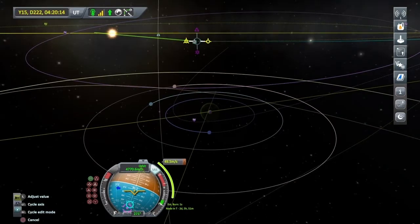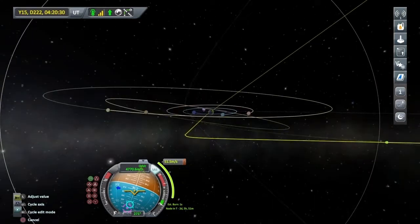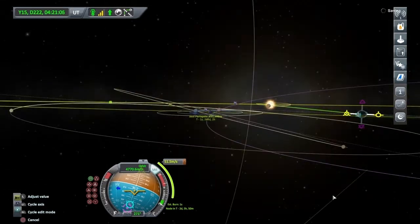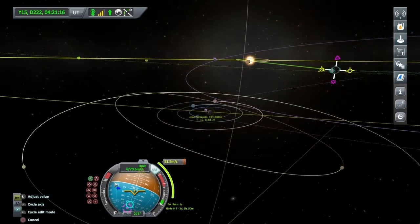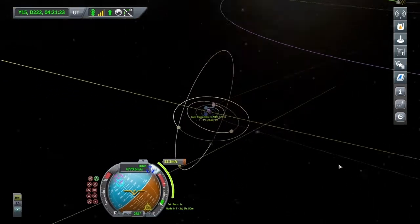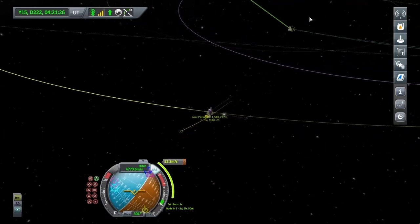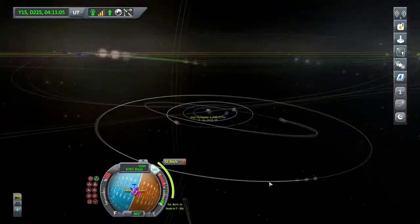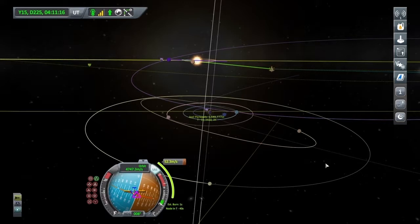I'm going to give it a little bit more normal because I want to get into quite a high inclination. That looks about right. Let's turn on over to that manoeuvre. I'm just going to warp to that manoeuvre — it won't really make much difference but let's try and be precise if we can. I think I'll start the burn now — it's only a 52 metres per second burn so I'll just give it a trickle of the engine.